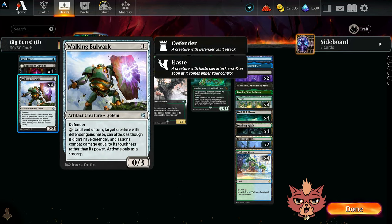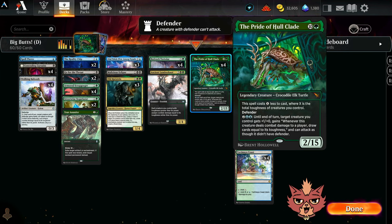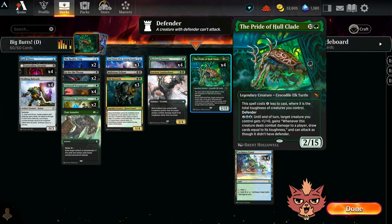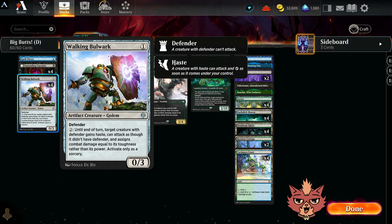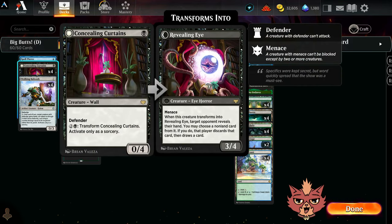We also have Walking Bulwark - a one-mana 0/3 defender. For two mana, until end of turn, target creature with defender gains haste, can attack as though it didn't have defender, and assigns combat damage equal to its toughness rather than its power - activate only as a sorcery. So if you activate Bulwark on Pride of Hall-Clade, not only does it get haste, it loses that defender and you're swinging in with a 15/15. Bulwark can only target creatures with defender, so that's the Pride, the Bulwark itself, and Concealing Curtains.